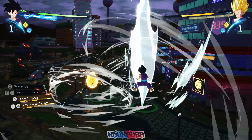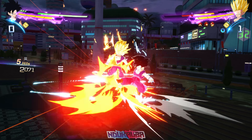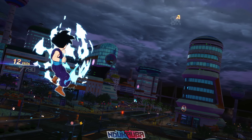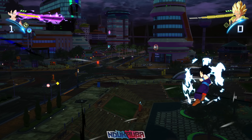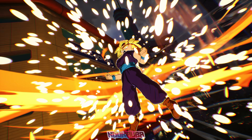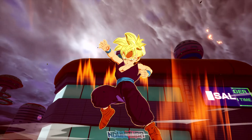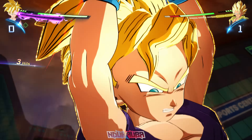Super Saiyan 2 Teen Gohan is locked off. I'm charging and I need to end him quickly because I also want to transform with Teen Gohan. I start comboing a bit and end up knocking him out mid-combo when I was testing something. I'm still in the Sparking State but I transform into Super Saiyan because I want to use Raging Masenko.